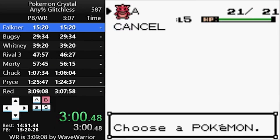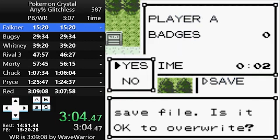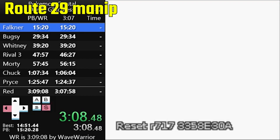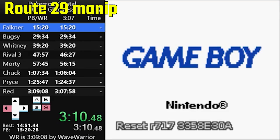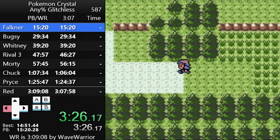All of the RNG manipulations also depend on the number of steps you take, so you have to plan out your movement carefully for this run. Speaking of which, let's talk about the Route 29 manip. This time you're saving and resetting, then re-entering the game within a four-frame window, then doing some specific movement so you don't get any encounters for the rest of Route 29, as well as Route 30.